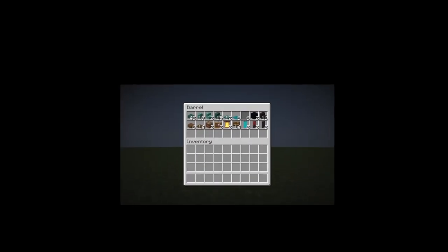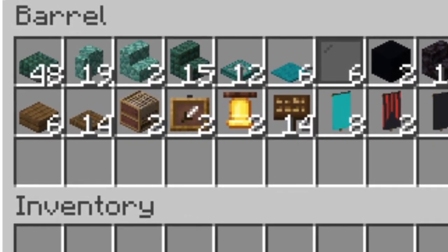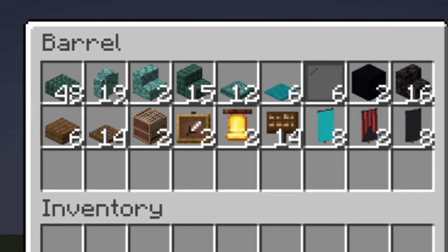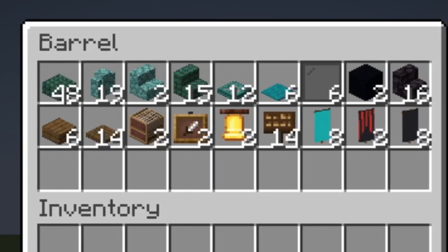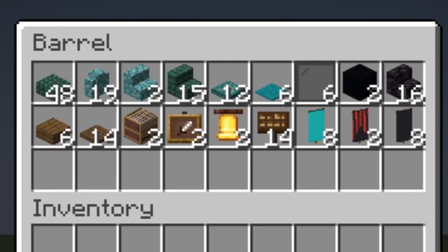The next car is a Ford Ranger. For this car you will need 45 dark prismarine slabs, 19 prismarine walls, 2 prismarine stairs, 15 dark prismarine stairs, 12 warped trapdoors, 6 cyan carpet, and 6 black stained glass panes.